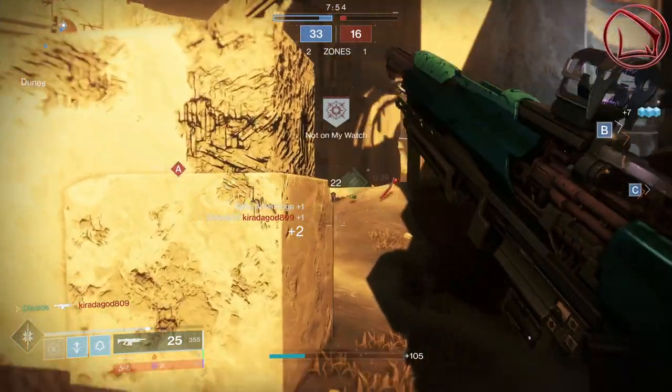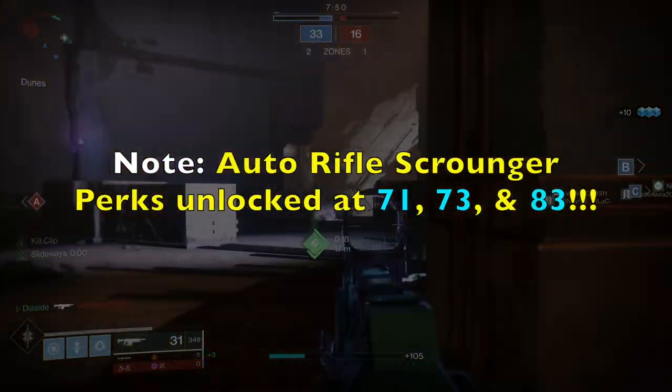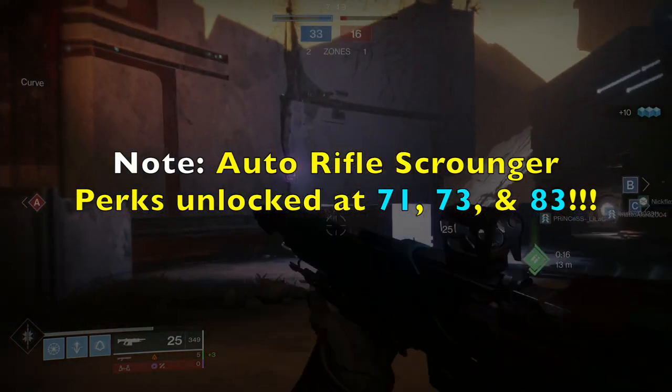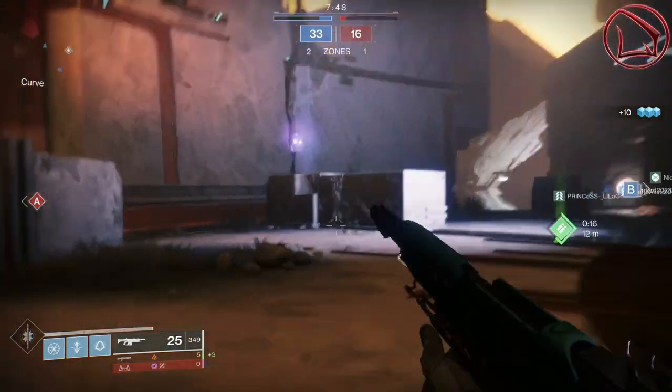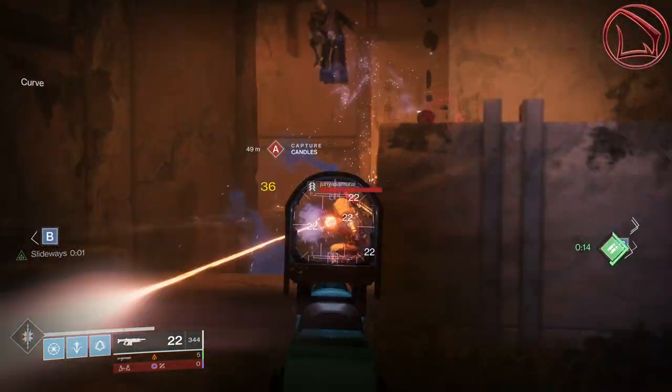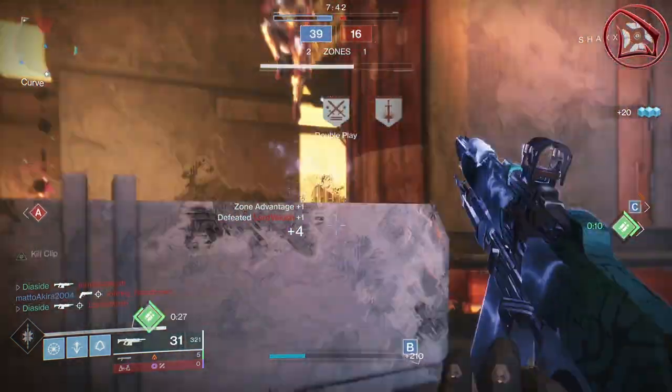So what we're going to try and do instead is unlock the scrounger perks — at least I think that's how you say it — at rank 73, 83, and 93 in our season pass. Those are then going to correlate to Crucible, Gambit, and Vanguard respectively, and that's going to increase the chances of having this auto rifle drop as you complete those ranks.